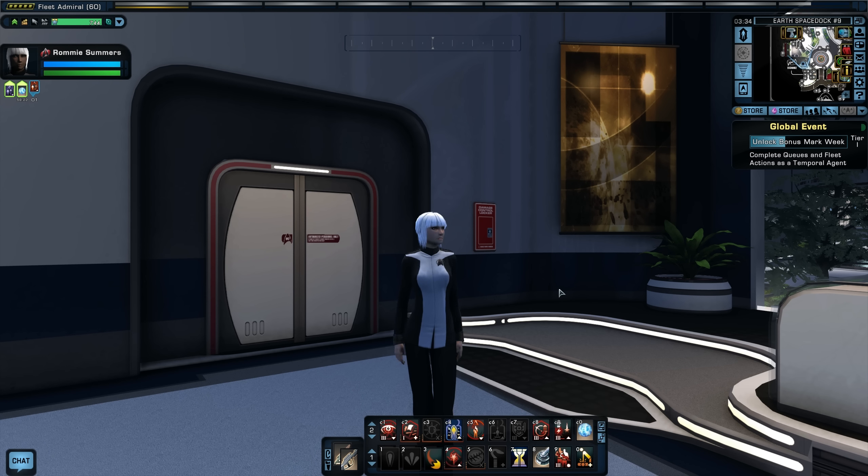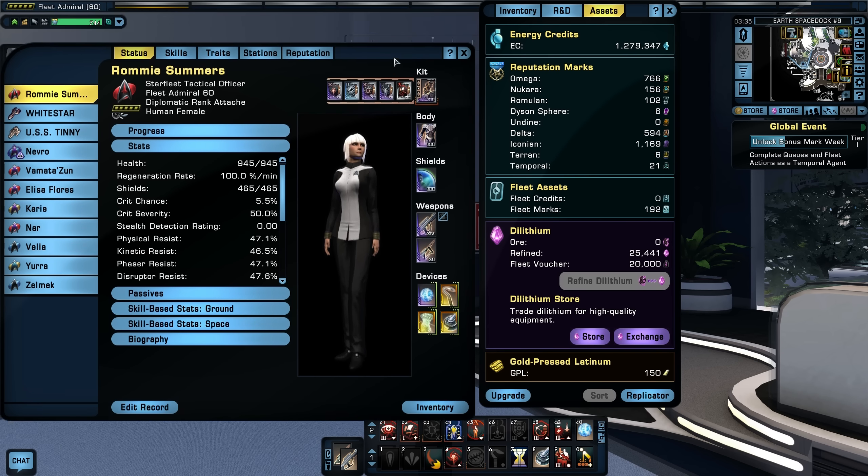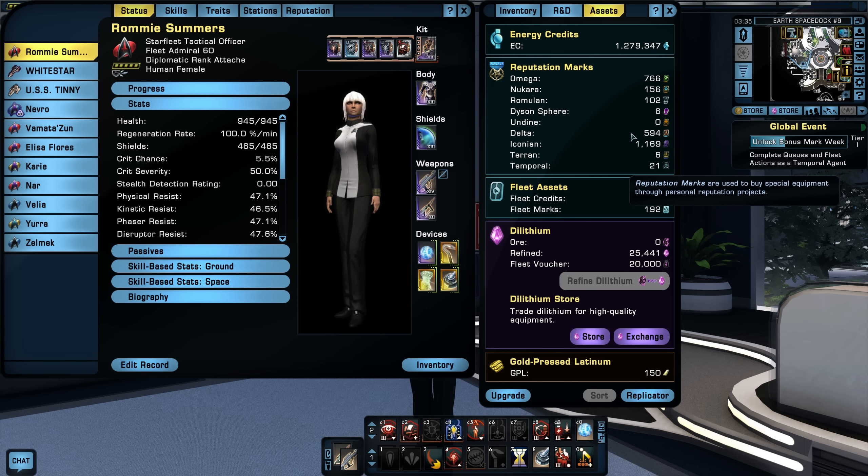I don't have much to report since the last video. I've just continued grinding for Iconian marks and doing the reputation. I am up to 1169 Iconian marks, so I have definitely done a lot. Remember, when you hit tier 5 of any reputation, you get 750 free marks. Plus, if you have a reputation bonus going, which I always do for extra marks, it's actually 900 free marks. So I've got plenty of marks to buy the shield - it's going to cost me around 750 marks.